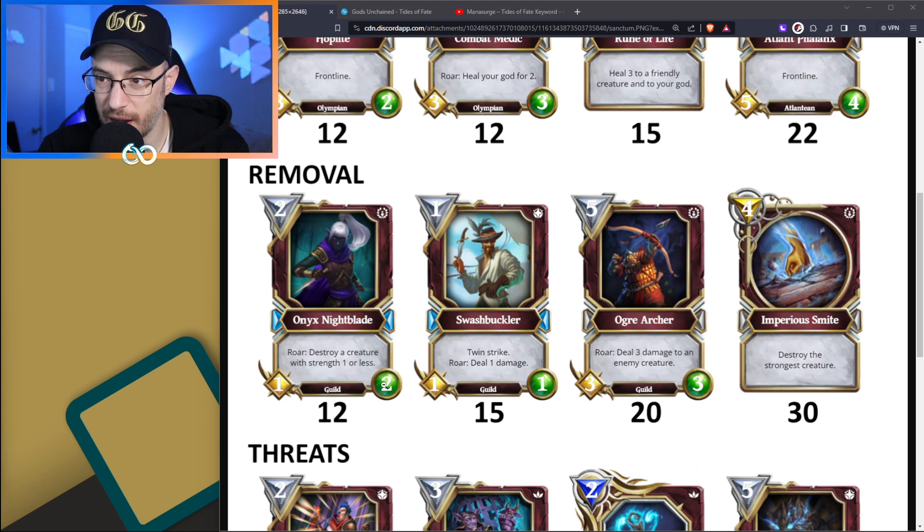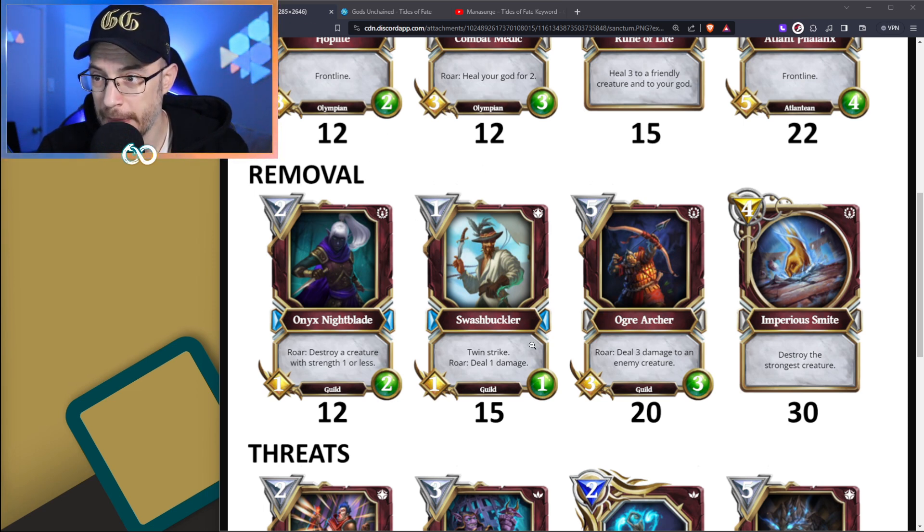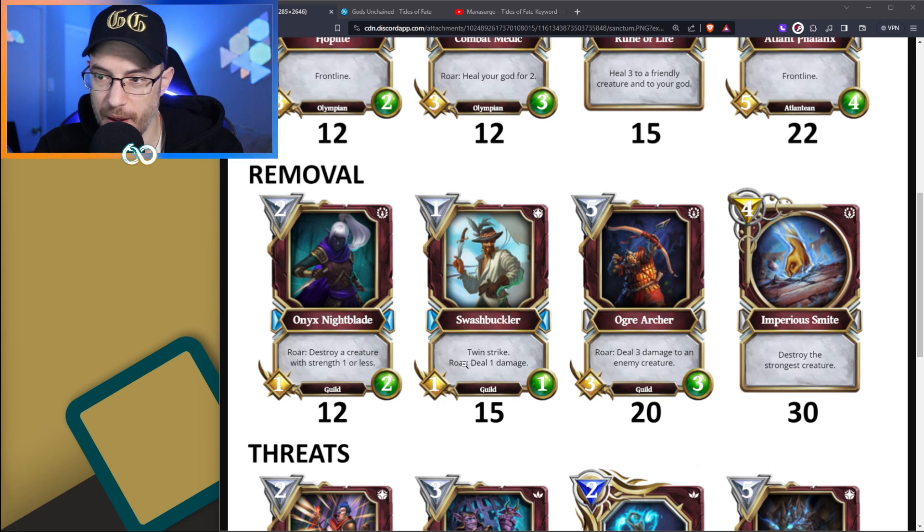You can see we've got the tic-tac-toe here of Guild, Guild, Guild. Guild is definitely going to be a very big tribe in the new set, as well as Atlanteans and Dragons, because we know that Mayday is the head of the Guild tribe. We've got Swashbuckler, which I love. It's a twin strike - a 1-1, unless you can pump it somehow. But its Roar is just deal 1 damage, which can go straight to your opponent's face, take out a creature, or ping your own creatures. You can hit any target, so it's very versatile. Love this card.